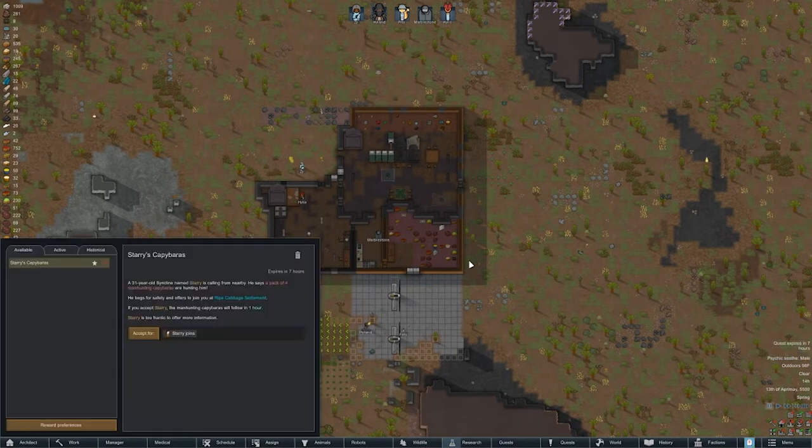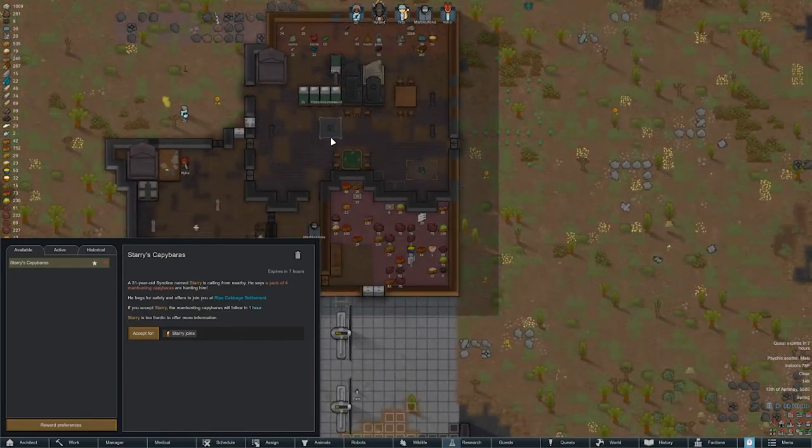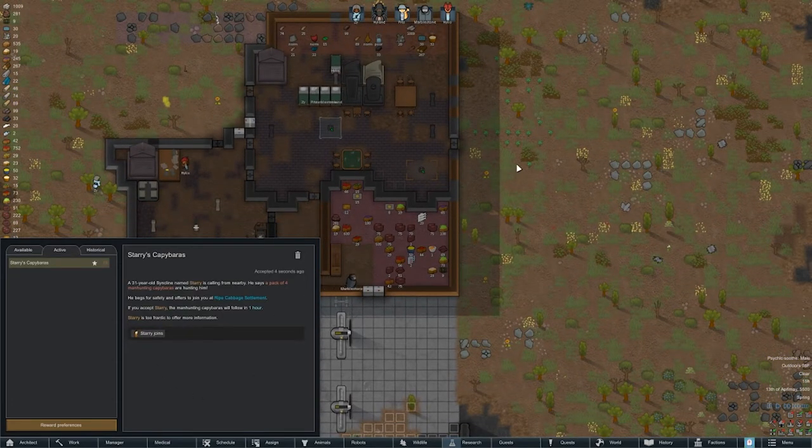In case we have a call - let's see this quest. 30-year-old Cyndelin - a pack of four man-hunting capybaras are hunting him. To offer more. Do we really need another one? It doesn't say anything about this person. Couldn't hurt, we're about to free up a bit. Sure, hopefully we don't regret that. Capybaras - I'm not really worried about.